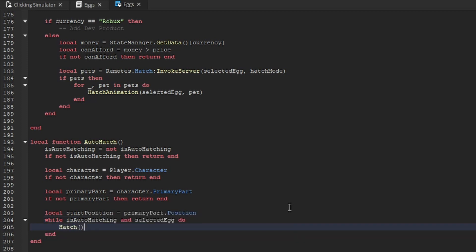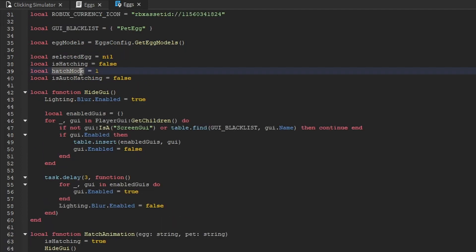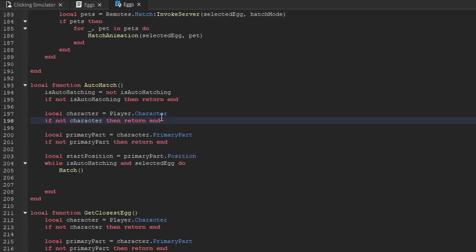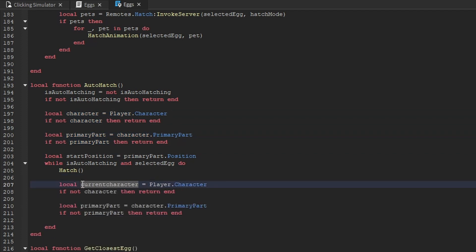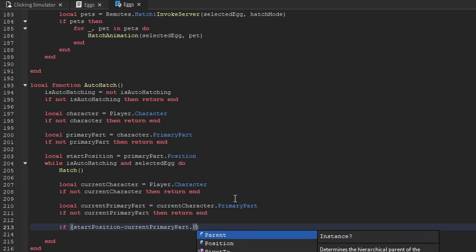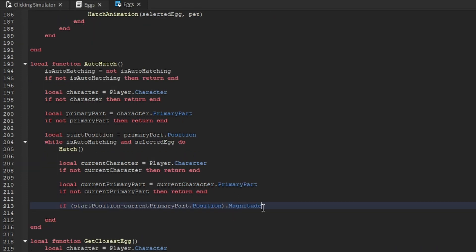While both conditions are true, we call the hatch function with no arguments. The reason we do that is because hatch mode is going to be set based on what mode the player previously hatched — so if the player wants to auto-hatch six pets, they open six pets, turn on auto hatch, and it'll open six pets every time. After calling hatch, we re-get the character and primary part variables, renaming them current-character and current-primary-part, making sure to check both variables and use them for getting the primary part.